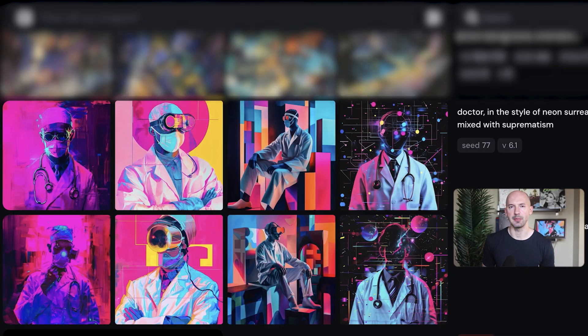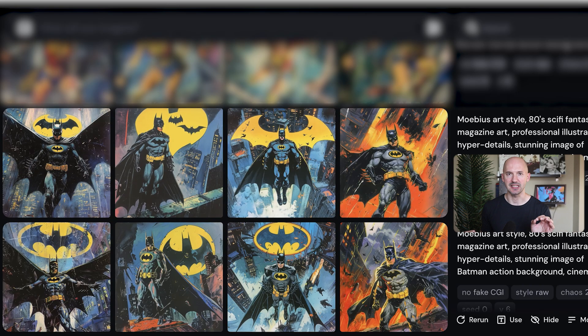There are a few more direct comparisons I want to show you. A doctor in the style of neon surrealism mixed with suprematism — the top prompt is 6.1, the bottom is version 6. These were all made with the same seed number, so that's why they look so similar. Which do you think is better? To be honest, I would choose version 6 in some of these — I don't think version 6 is bad, but 6.1 is just more what I'm looking for. Look at this direct comparison: 6.1 to 6. Here's a Mobius art style 80s sci-fi magazine arc — 6.1 on top, 6 on the bottom. Which do you like better? I don't think there's a wrong answer, but I know which one I like more.